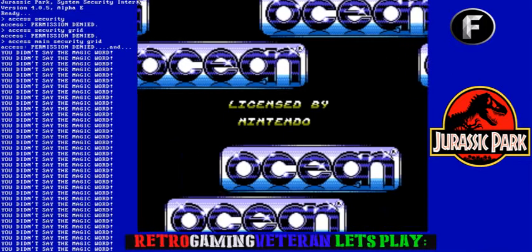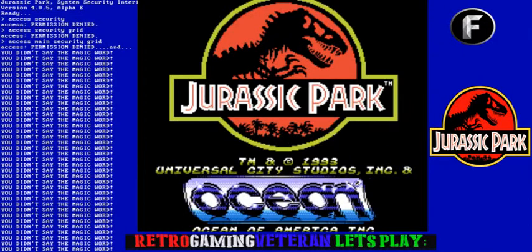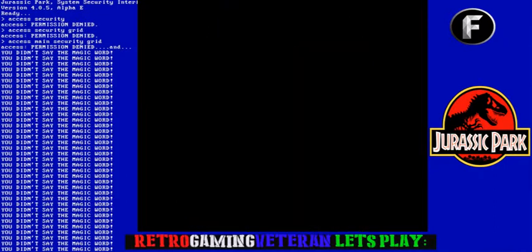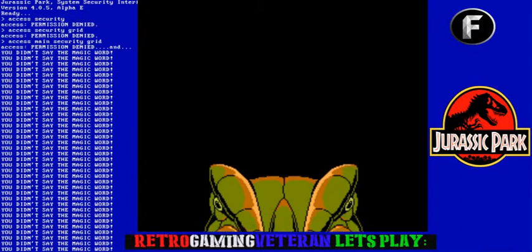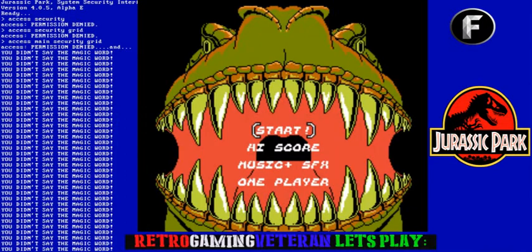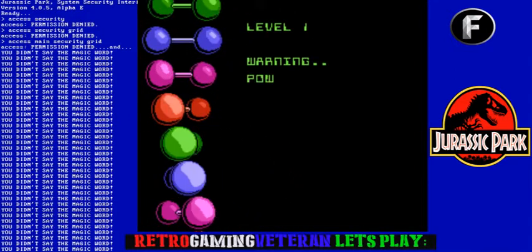Alright, what's up guys, retro gaming veteran back here with another retro let's play. This episode we're going to be playing Jurassic Park for the NES. A lot of people don't know that this game came out for the NES because by the time it came out, the Super Nintendo and the Sega were already out. A lot of people know Jurassic Park from the Sega version, which I'll do later. For being 8-bit, this game isn't too terribly bad graphic-wise.